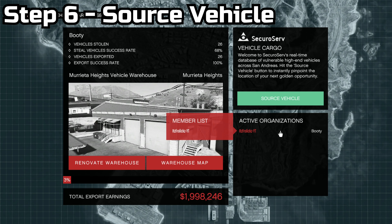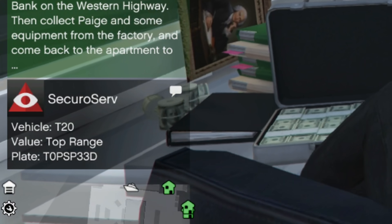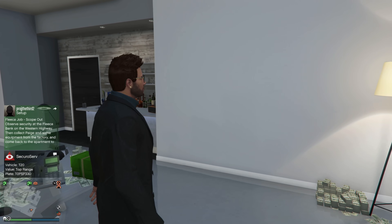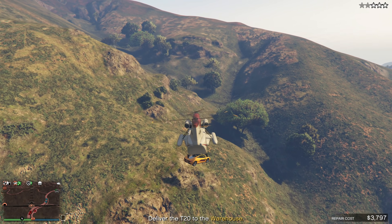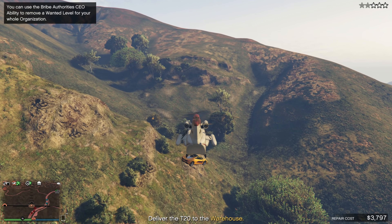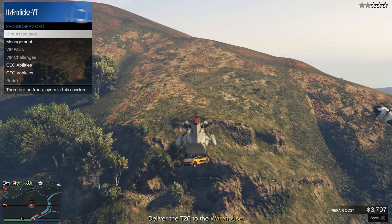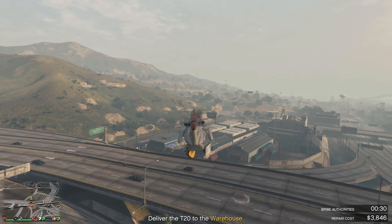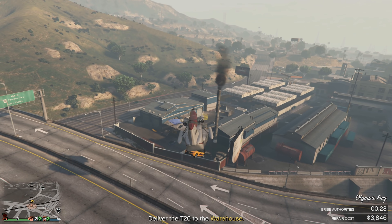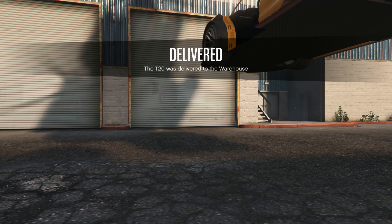Step six is sourcing a vehicle from your CEO office to your vehicle cargo warehouse — hope you get a top range vehicle. That high-end trick comes in handy so you can only source top range vehicles. I also suggest using a Cargo Bob so you don't have to worry about NPCs or pedestrians damaging your car on the ground. Just bring the vehicle back to your warehouse — you don't have to drop it, just hover over the circle and it'll automatically be pulled inside.